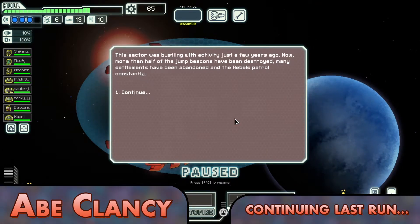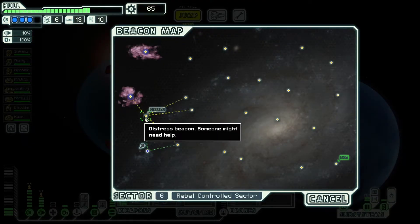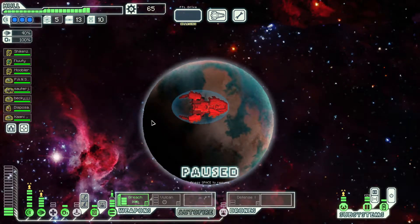The rebel flagship on the third phase, if they have like six crew members, oh my god, kiss your ass goodbye. That is so hard to come back from, especially if you don't have mind control.